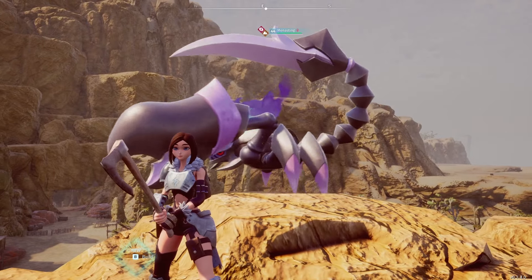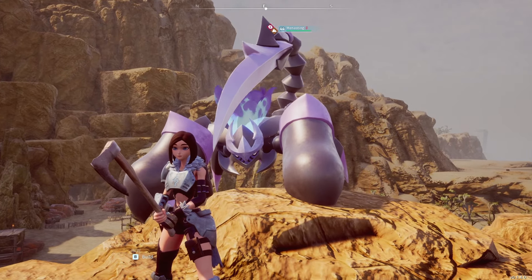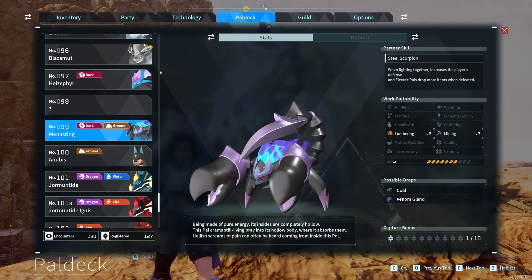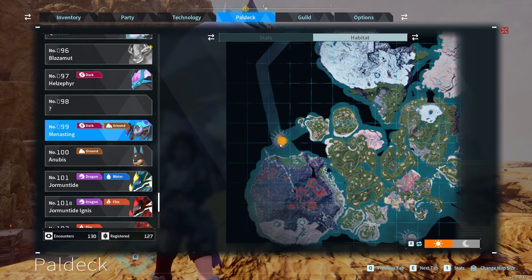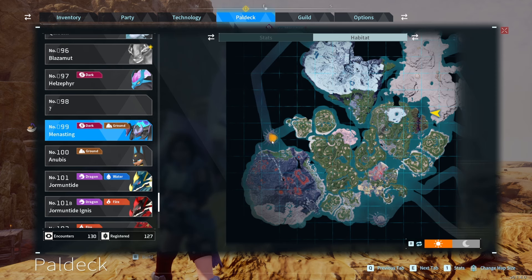You go in there, and there will be Menacing — the boss version of this guy — and you can get him there. The other way to get him is if you go to Pal Deck number 99 and go to Habitat. You'll see that over at this animal sanctuary, you'll be able to find him over there. So if you head over there, you'll be able to get one.